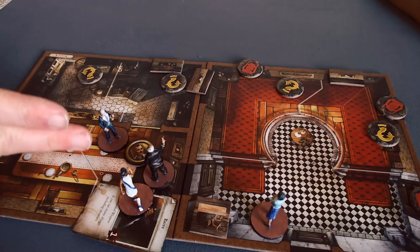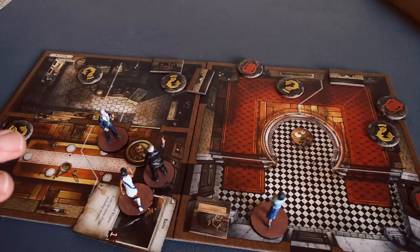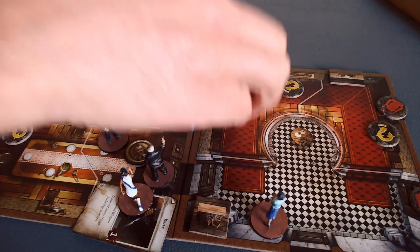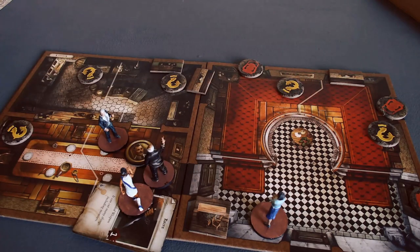We have a butler here in the dining room who was being cornered by this horrible beast, which we have killed. Rita single-handedly killed, because Rita is our tank in this game. But the butler claims that his employer, Mr. Vanderbilt, who has gone missing, is actually locked in the attic by, quote, ruffians, unquote.